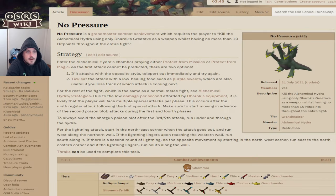Hey everyone, welcome to a new Grandmaster Combat Achievement Guide. This one is called No Pressure. It's for the Alchemical Hydra.